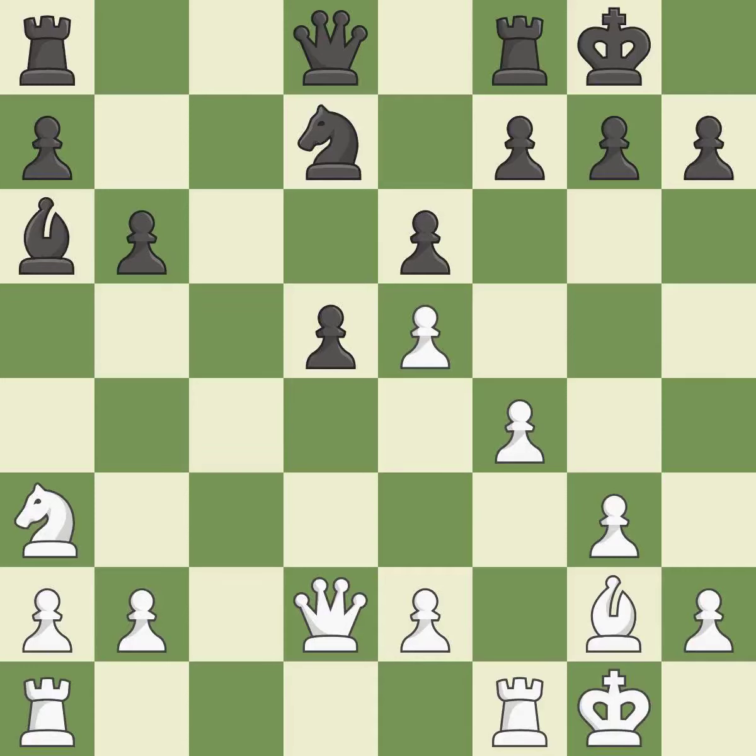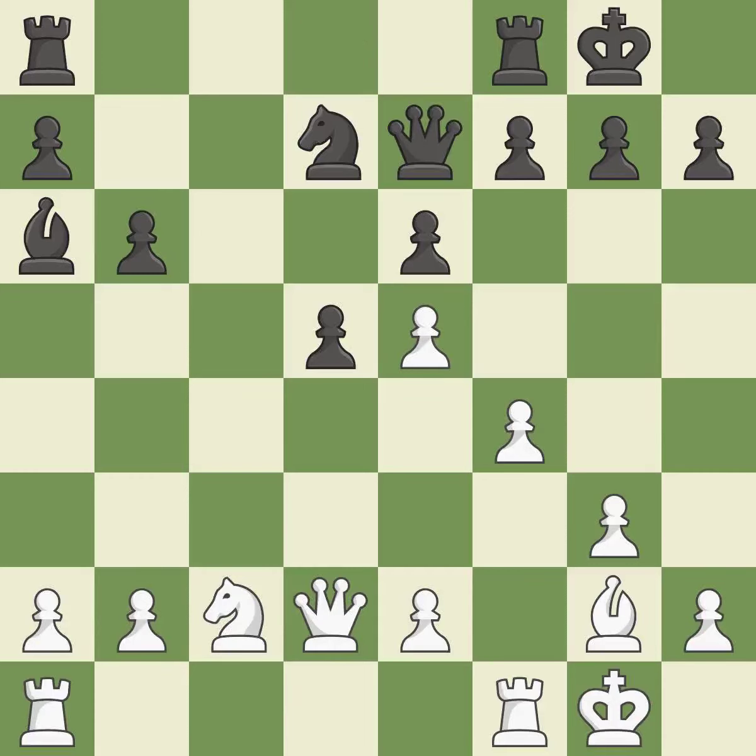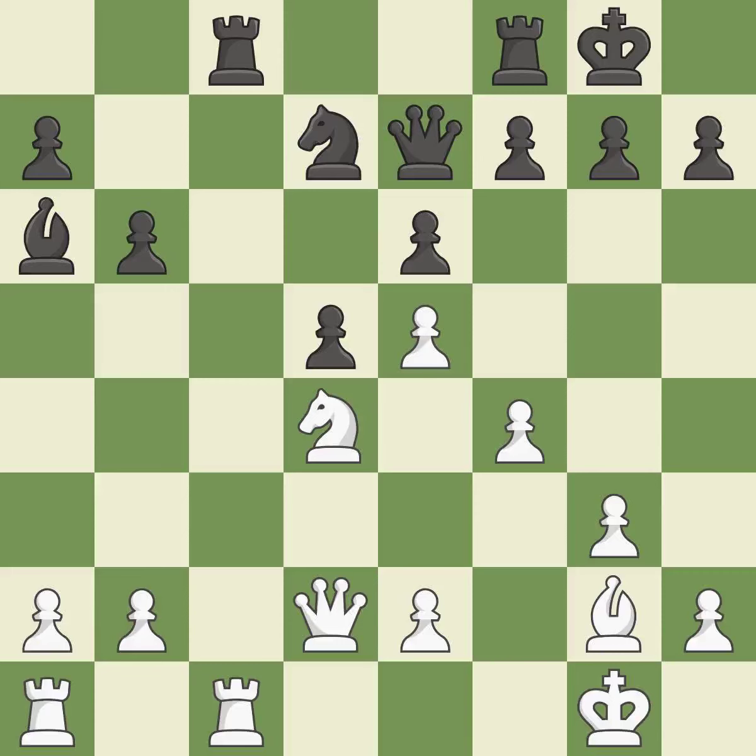A bishop moves out of its beginning square and into the action. The knight becomes more active as a result, gaining control over more of the board. The rooks are linked by this, making it easier for them to work together in the future. The knight can now control more squares. This poses a threat to an open file and a rook. This requires an open file — a typical technique for rook activation.